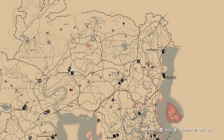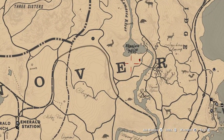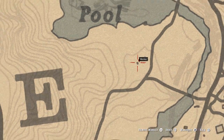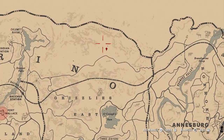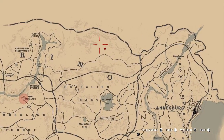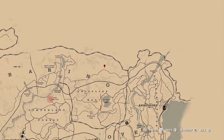Starting off with number one, we have this one that's by New Hanover, in between the E and the R in New Hanover, and you're going to find it right here. This dot here is exactly where it is, so pinpoint that as number one. The next one is right at the top of the map, in between the N and the O in Amberino, and it's around this general area. That is number two.